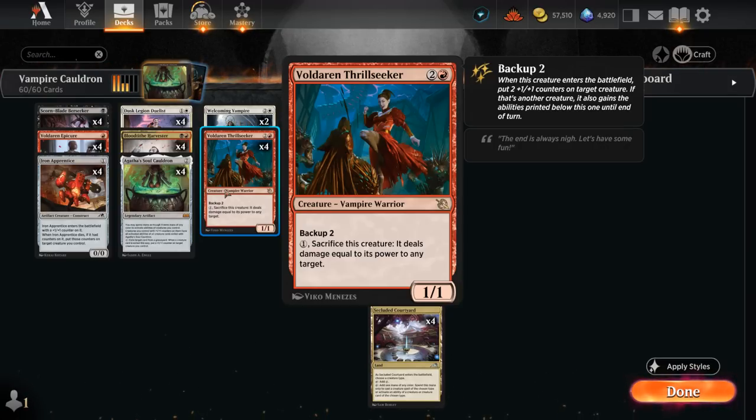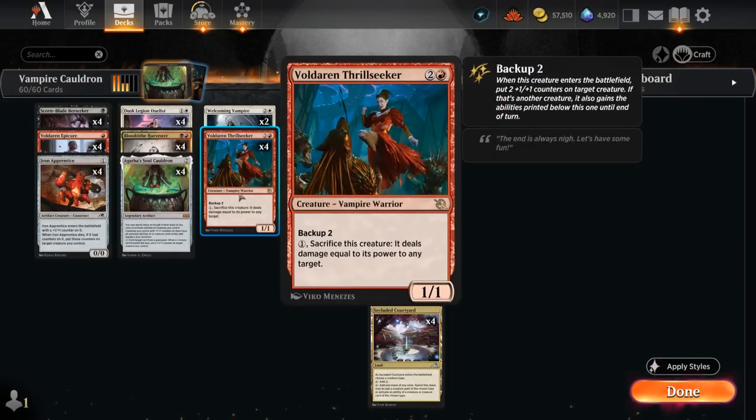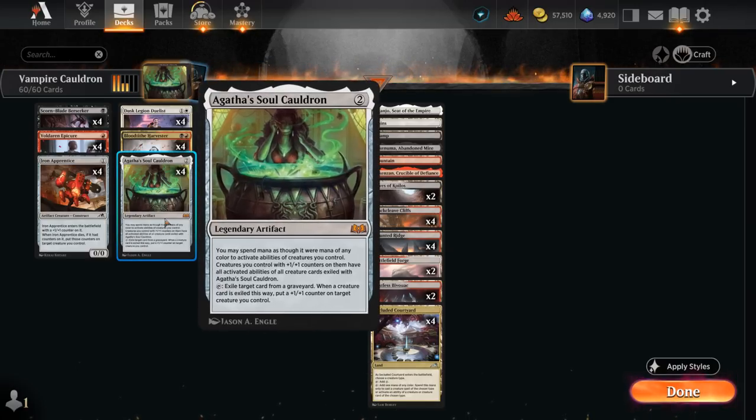We've got even more +1 counter synergies with Iron Apprentice, one of the few non-vampires in the deck. It enters with a +1 counter, and we can often sacrifice the Apprentice — maybe using the Thrillseeker's ability — and then move all its counters onto another creature, which can also potentially keep the Cauldron engine going.